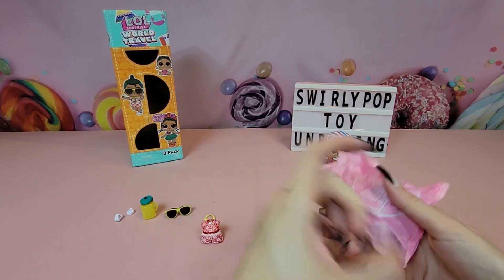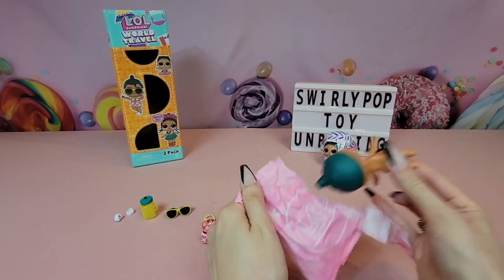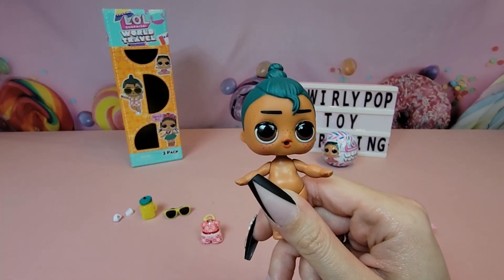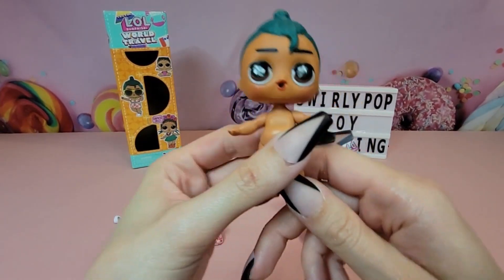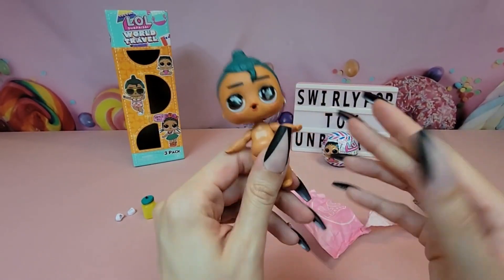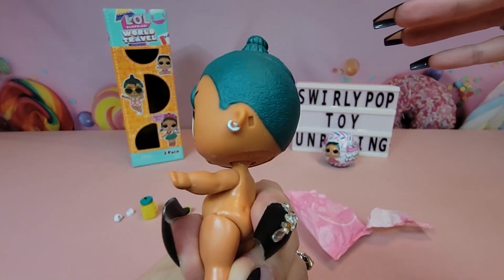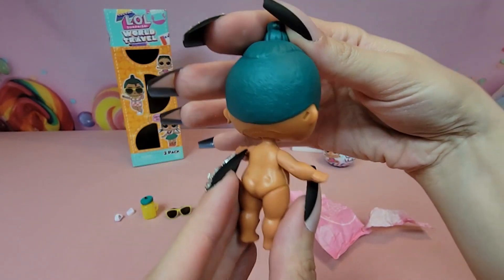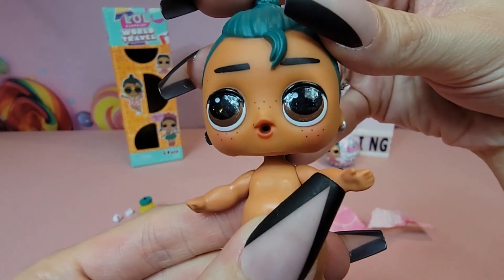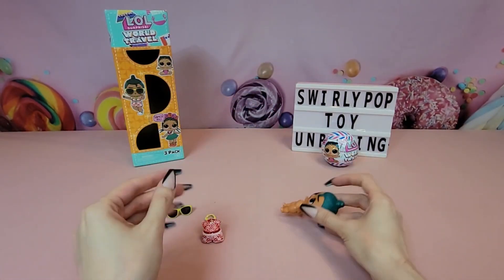Last up we have our doll — the brother. Here he is! I had to look it up because I don't have a checklist in front of me. This little guy is going to be Luau, so I think we were right thinking this was from the islands of Hawaii. Luau has that same teal colored hair, a silver earring, cute little freckles, and those deep brown eyes. Might as well get Luau dressed as well.